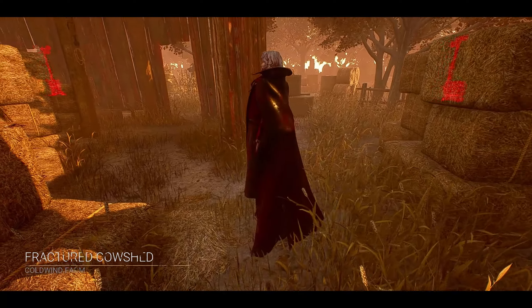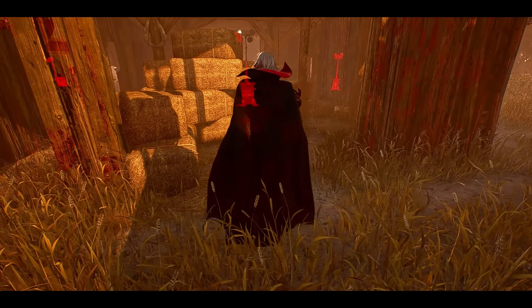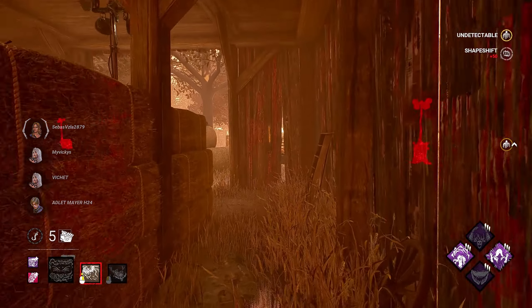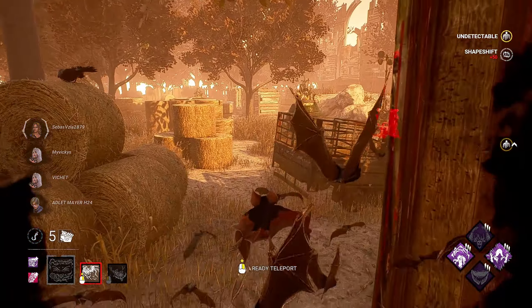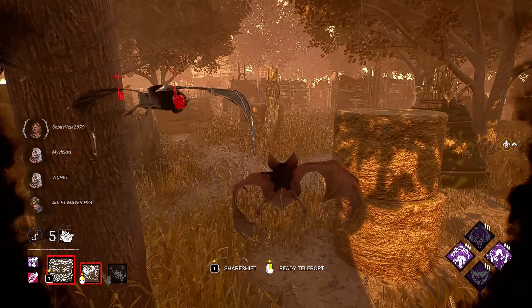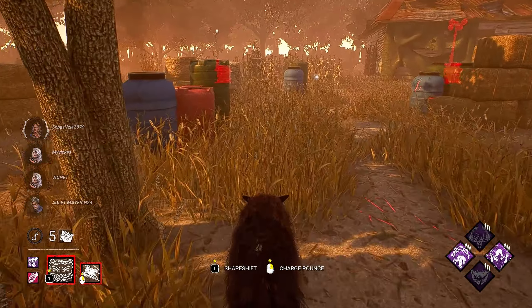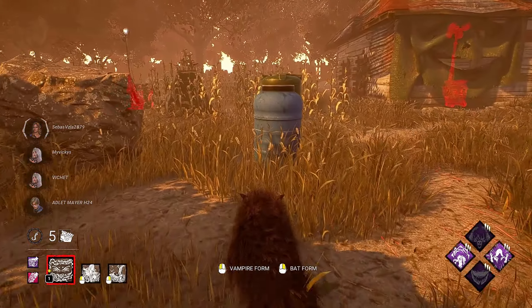We have Fractured Cowshed for the first game. Our spawn looks a little wonky but not too bad, so we'll start with bats today. Normally I like to start with wolves so we can actually see survivors running around, but we can always swap out. I do see an orb — we got somebody over here, and there's one right there. Might be more than one survivor.